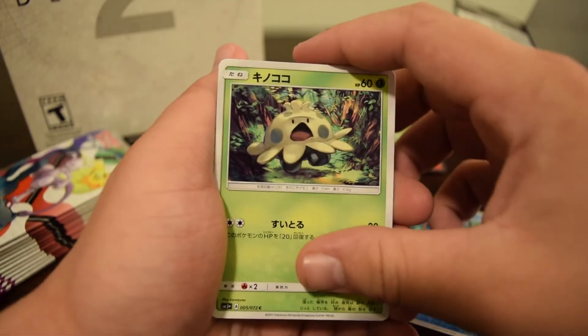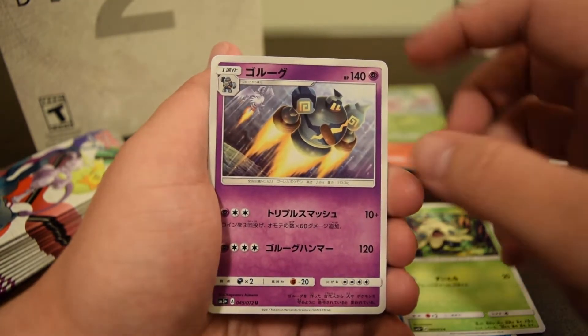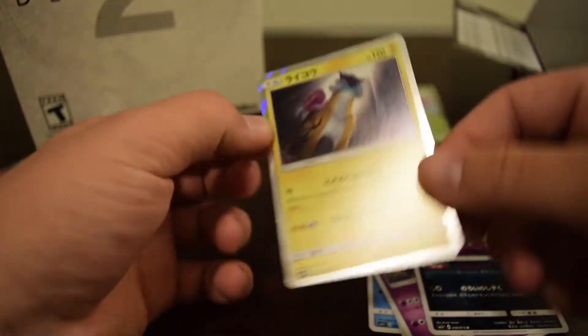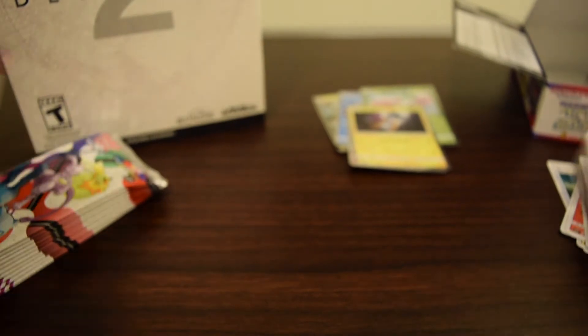Trainer is Switch. Croconaw — I'm having a tough time today remembering some of these names — Golurk, Shedinja... and Raikau holo. Dope. I have a ton of the holos in general.